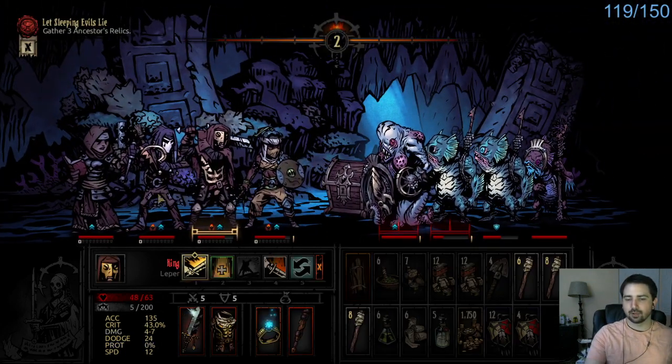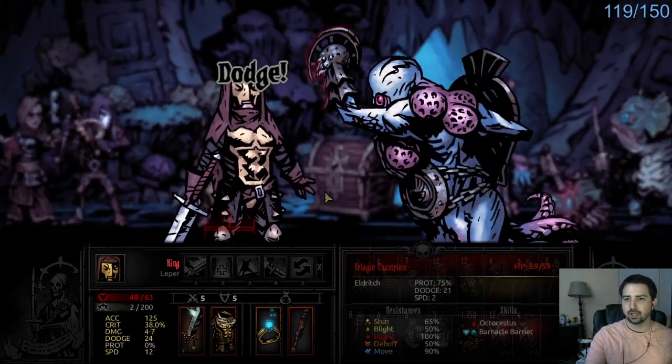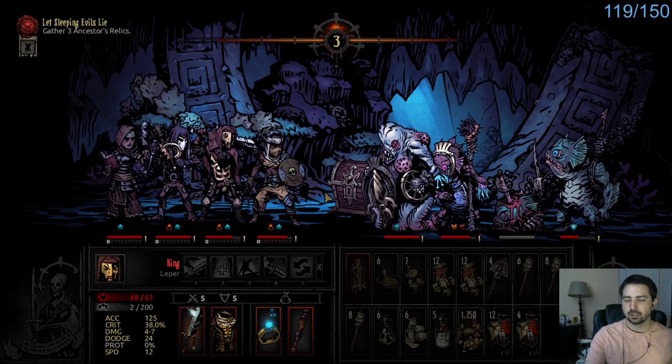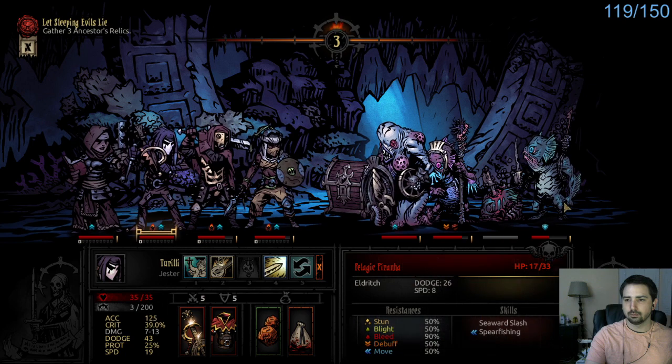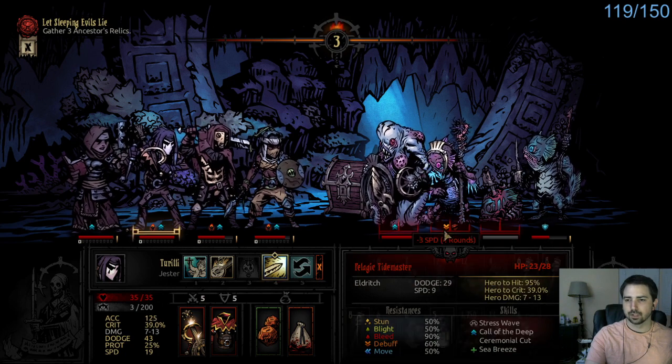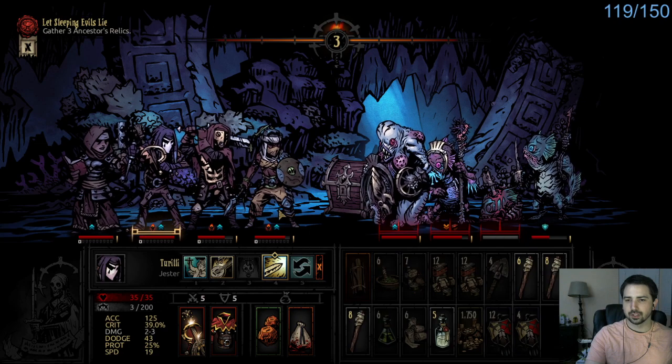So we set up for Finale, potentially, with the crit dice. I just zoom up. Good dodge, Leper, even though we have the Focus Ring. It was awkward. The guard comes off this turn.